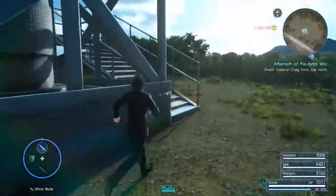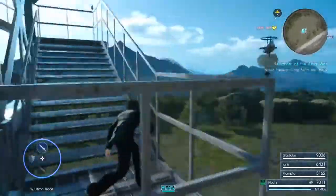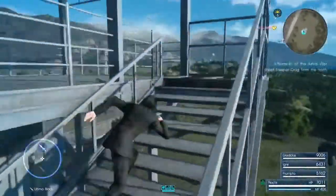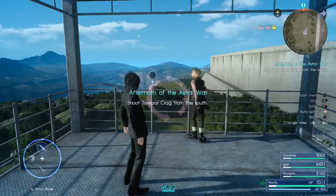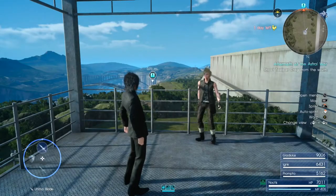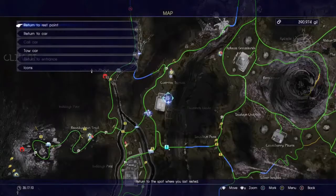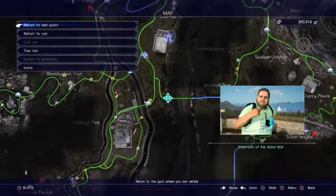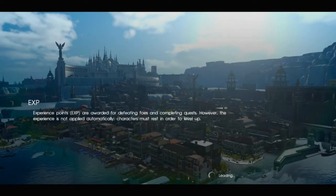7,000 HP. God, we got a lot of health - even Prompto does, I'm glad he was sitting at 9k. This is scenery. Looks like he's taking a picture of the bridge. Oh, the Tailpaw Crag - do I have to take it from the north too? We have to take it from there. I can just return to car - perfect, that works out in my favor.